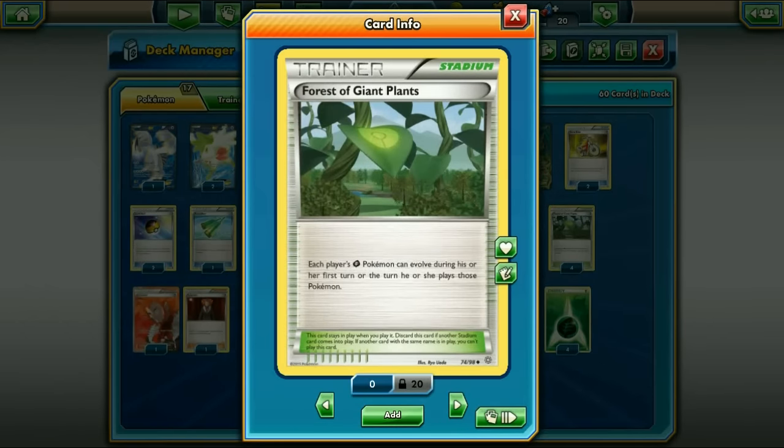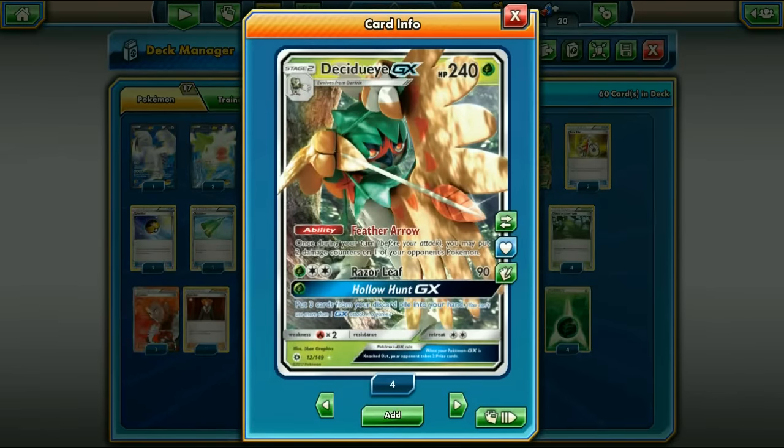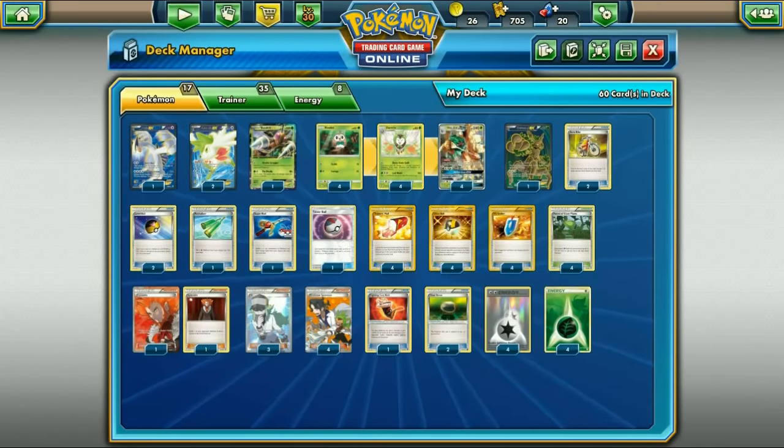Decidueye as an attacker - Razor Leaf for 90 with no other effects isn't the strongest attack, especially compared to Landorus EX doing 150 for three or Lapras GX doing 160. But with Feather Arrows the damage adds up. The GX attack - put three cards from your discard pile into your hand - is pretty good too. Its biggest issue is its Fire weakness, meaning Volcanion can wreck this deck a little. It's a beefy card though.